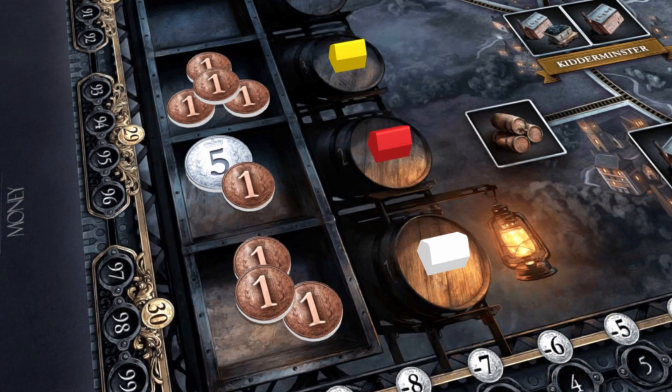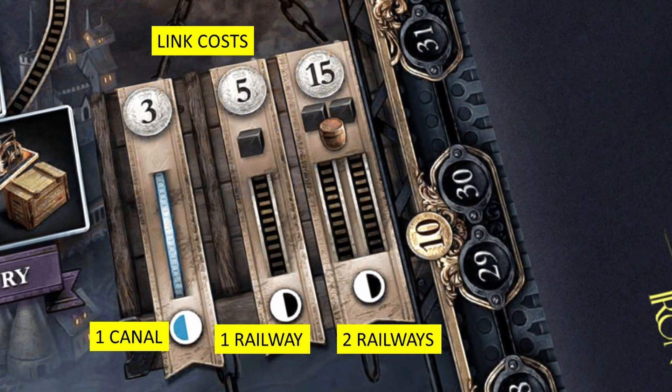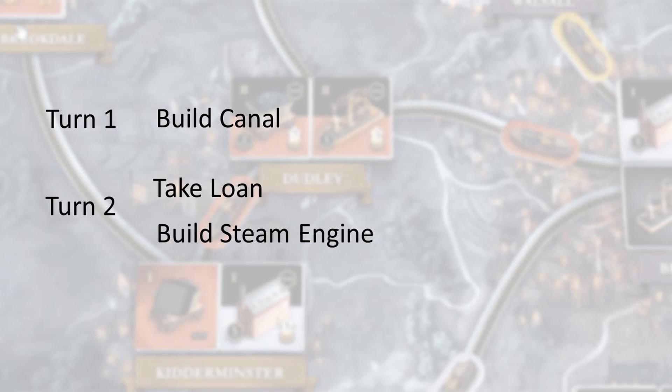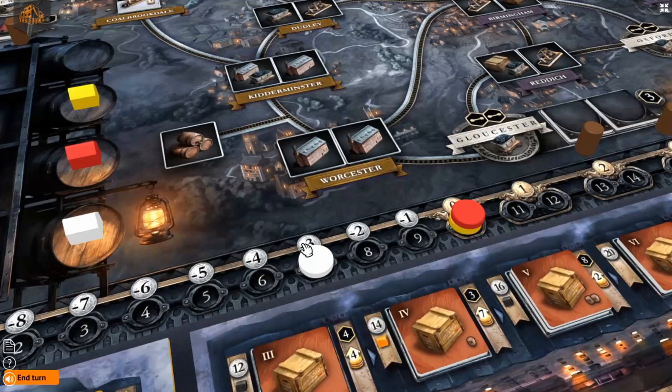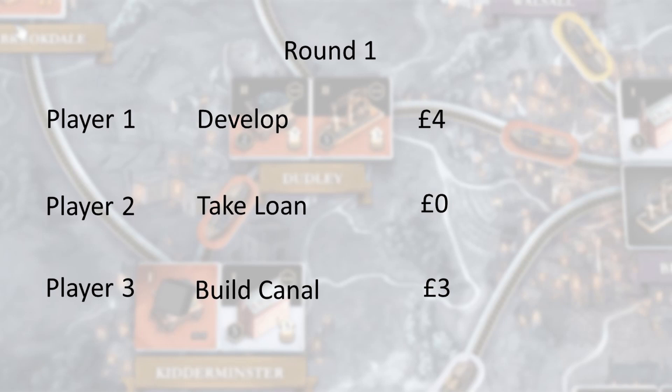Each round, turn order is determined by how much money the player spent. The player who spent the least amount of money this round is going to go first next round. So in the example I just gave, if I used my first action to build a canal, that would mean I would get to go first the next round. Then I would take out a loan and build a steam engine, immediately get out of negative income, get some money in my pocket from selling the iron, and also be £30 better off from the loan — a great way to start the game. But if someone takes out a loan first turn and spends no money, then you're going to want to rethink building that canal, because you don't want to build a canal only for somebody else to use it.